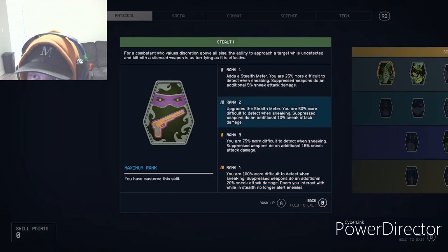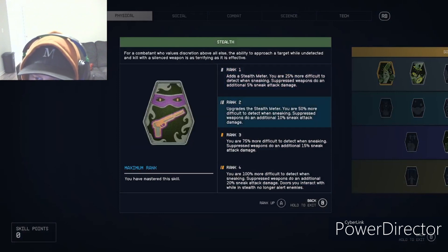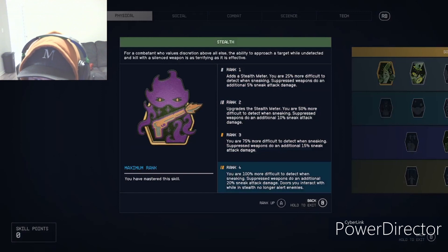Next we have Stealth. At rank one the stealth meter makes you 25% more difficult to detect when sneaking, and suppressed weapons do an additional 5% sneak damage. At the final rank you are 100% more difficult to detect when sneaking, and you have Chameleon already unlocked, which makes you go completely invisible — absolutely crazy.